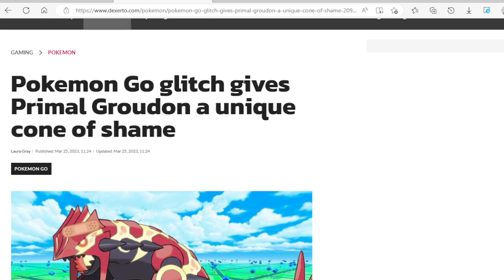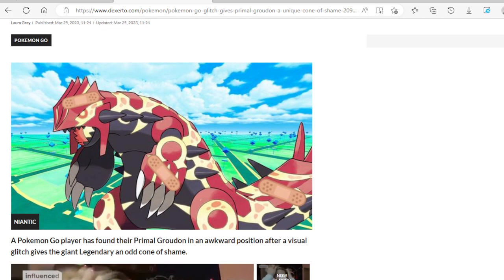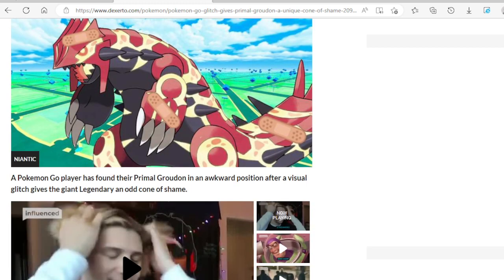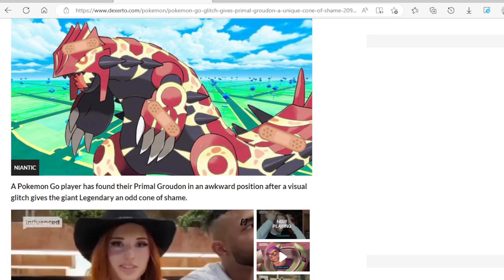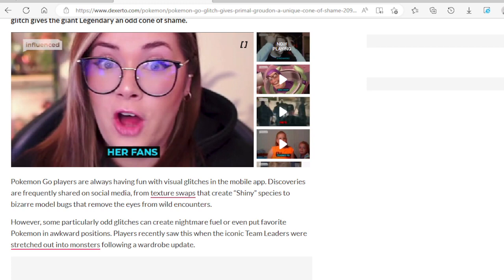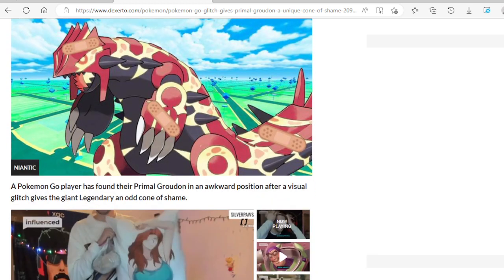A Pokemon Go glitch gives Primal Groudon a unique cone of shame. Look, there's the Groudon. Looks like it got a little boo-boo right there. A Pokemon Go player has found their Primal Groudon in an awkward position after a visual glitch gives the giant legendary an odd cone of shame.